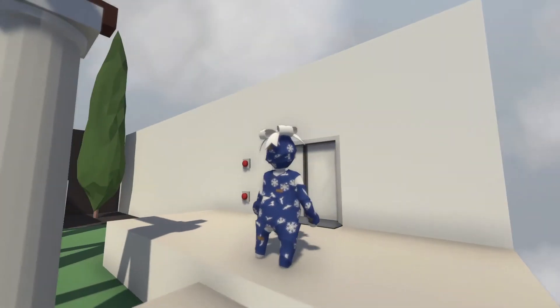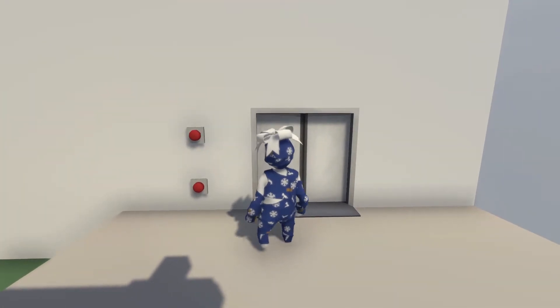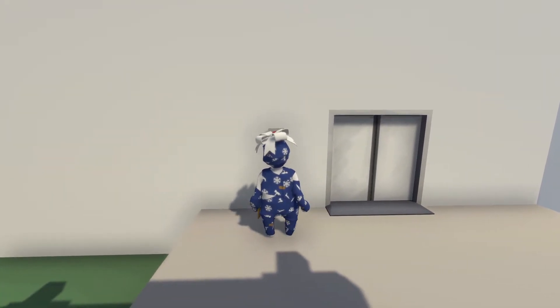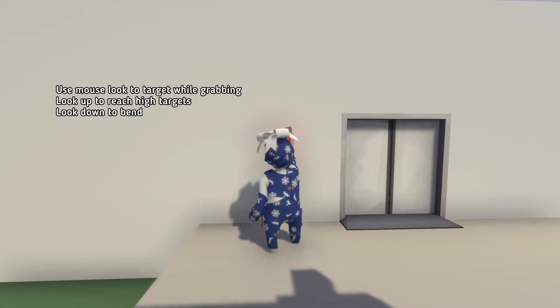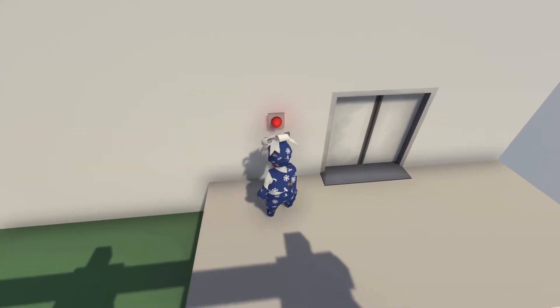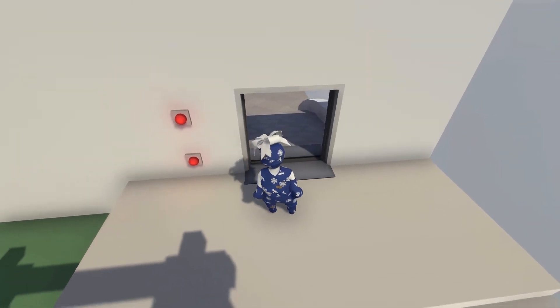Okay, I'm gonna get the hang of this. She almost walked over that ledge. Why are there two buttons? Let's face this way and then walk sideways — boom, to the left. 'They will reach high and bend low to achieve their goals. Use mouse look to target while grabbing — look up.' Yeah, whatever. Look down, there we go. I don't know what that first one did.